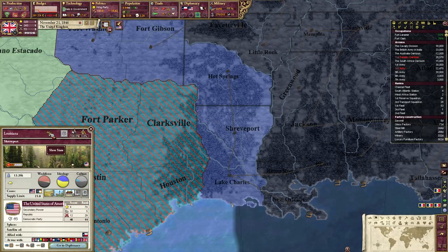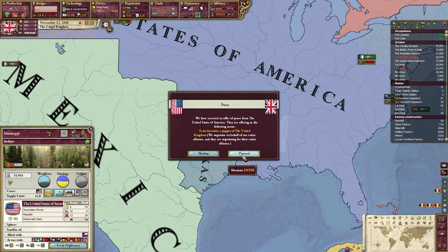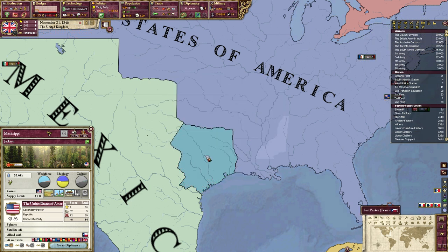Furthermore, a humanitarian case could be made to limit the reaches of slavery in the south. So, in this game, the UK won, and Texas was now an independent nation.